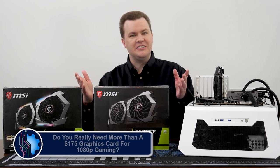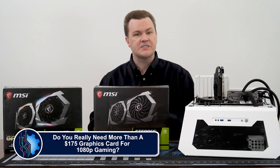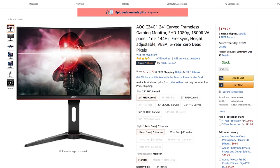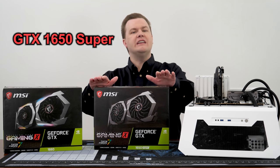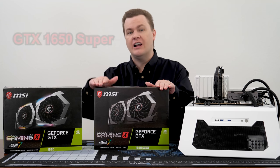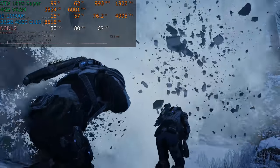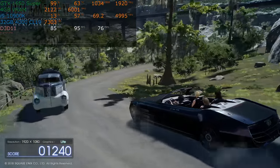Hello and welcome to TechDeals. Do you really need more than a $170 graphics card to play most games at 1080p? What if you have a 144Hz monitor? That requires an expensive graphics card, right? Allow me to introduce you to the NVIDIA GeForce GTX 1650 Super, a solid sub-$200 option for most gamers. Today, we're going to test this card on 17 different games with performance that may surprise you.